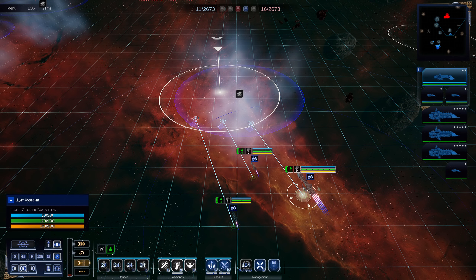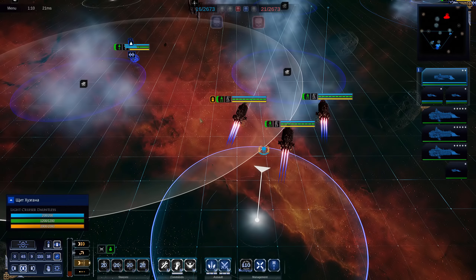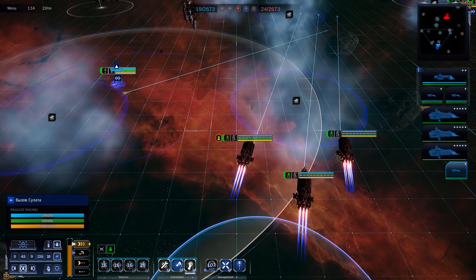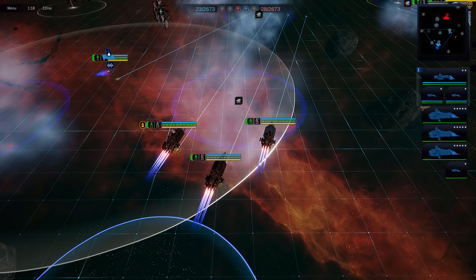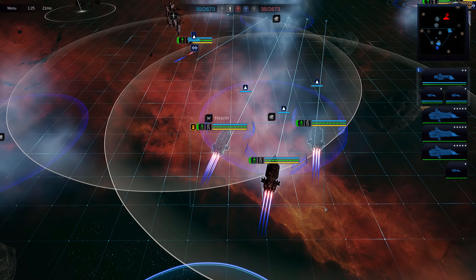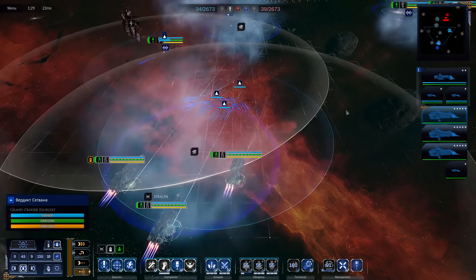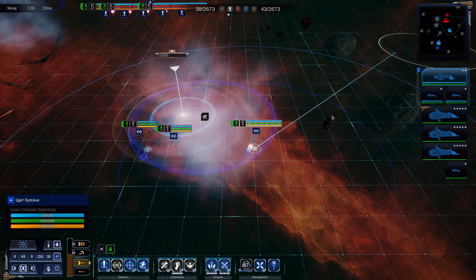One thing I do like about this map is that there are a lot of clouds hanging around, giving a lot of ways to break line of sight. We can move our escort over — that's going to be one torpedo wave, which the fighters will be able to take down. Fighters are very impressive at taking down torpedoes; they do a really good job of shooting them down. Worth noting: I don't even have a stance on my actual ships — a bit of a rookie error.